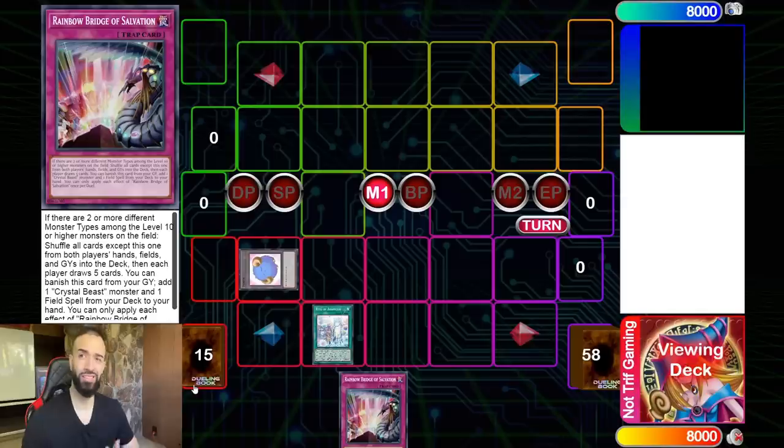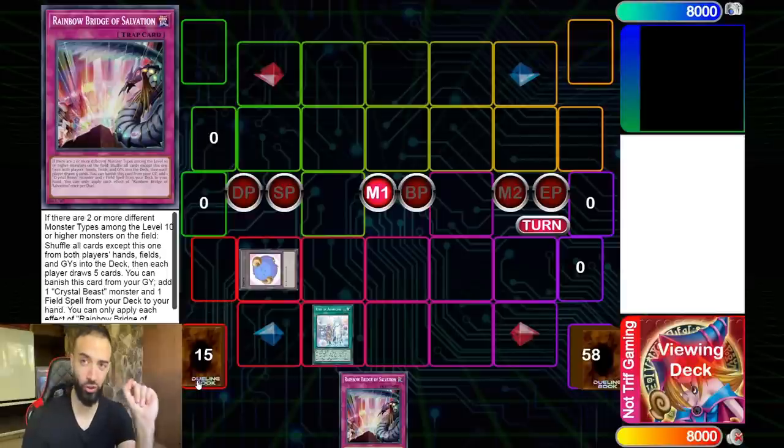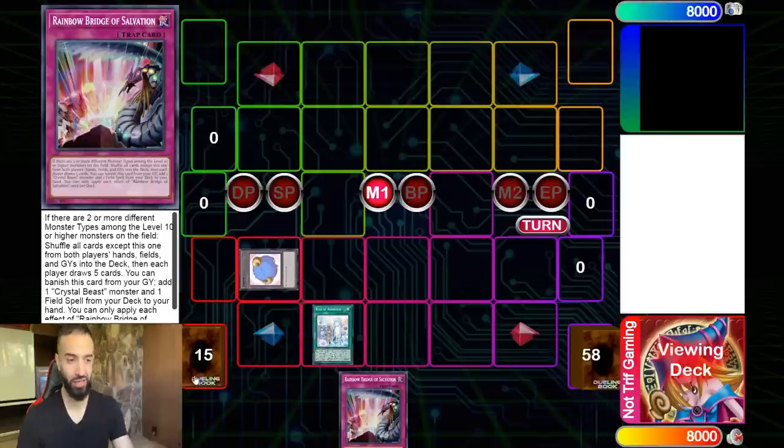Instead of doing a five-card combo, I'm going to show you guys a two-card combo which ends on an unbreakable board — and it's all thanks to Draco Slayers. This is going to show you what Draco Slayers are splashable in every single Yu-Gi-Oh deck, no matter what it is.